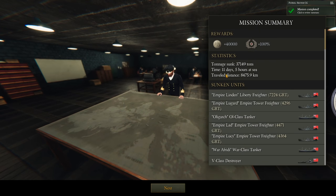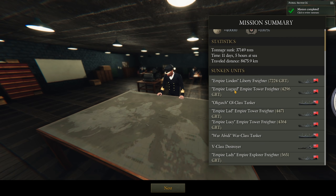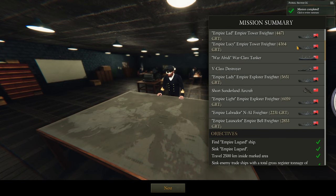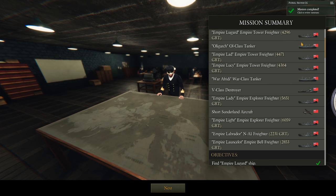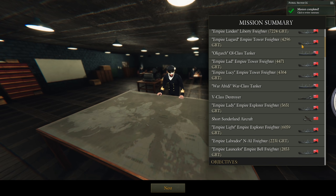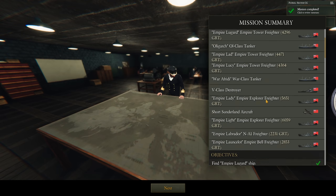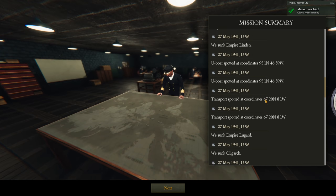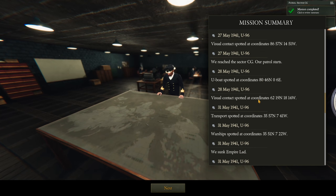Mission summary: we sunk 37,000 tons. The patrol lasted 11 days and five hours, and we traveled 8,475 kilometers. We sank 12 enemy vessels, and one Short Sunderland that we took out with our machine gun. Overall a pretty fun patrol and a very good one for U-96.